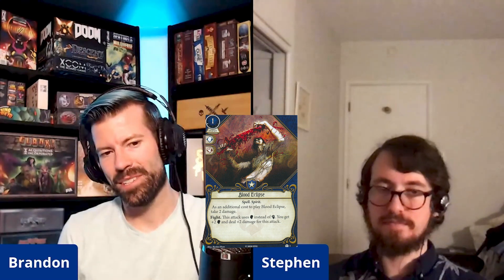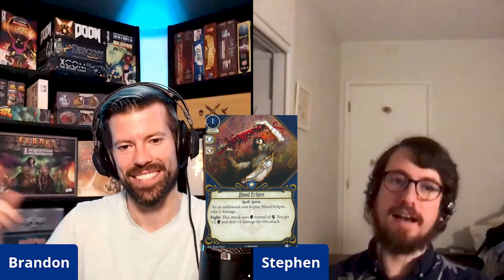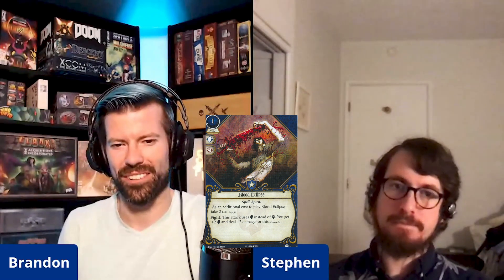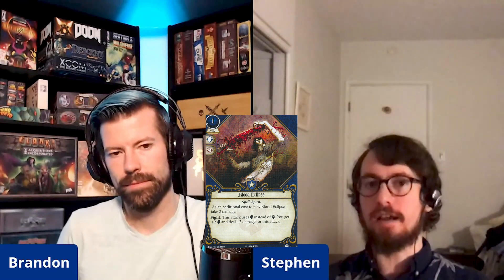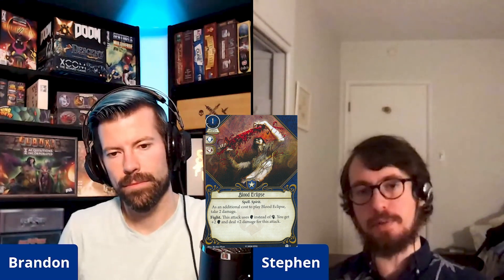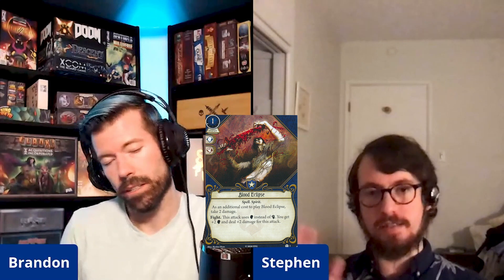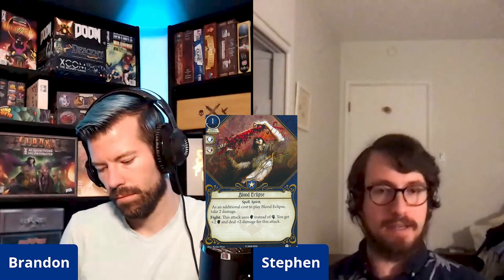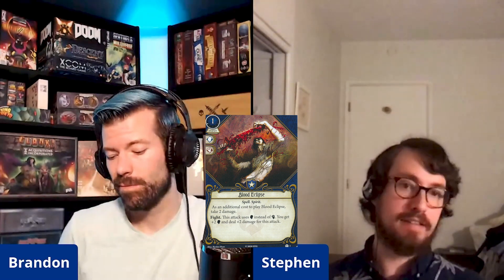I think this might be the first non-mystic spell you can use Arcane Research to get a discount on upgrading — from the level one version to the next. Well, Suggestion already has two versions. One thing about this is Carolyn has been pretty marginal for Arcane Research, but maybe this puts her over the edge — she doesn't mind starting with trauma because she can heal it for money.